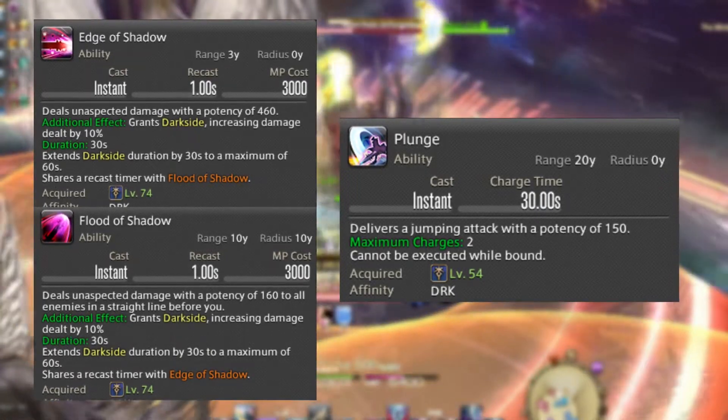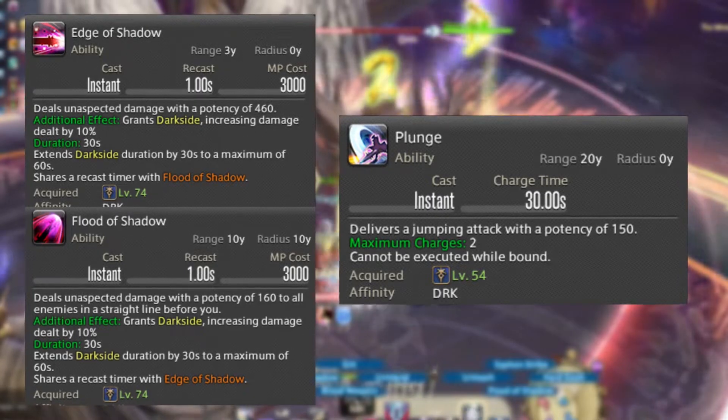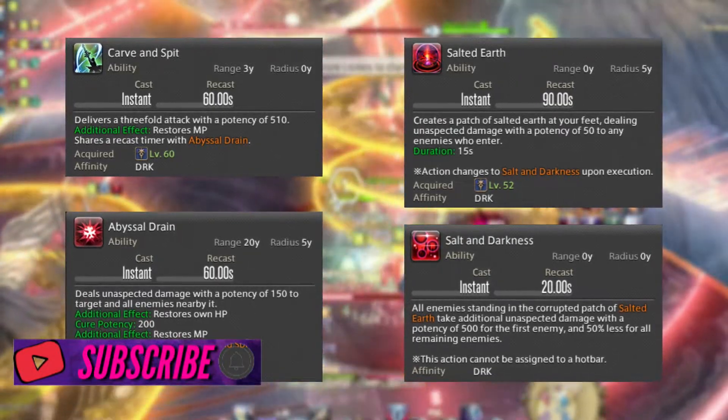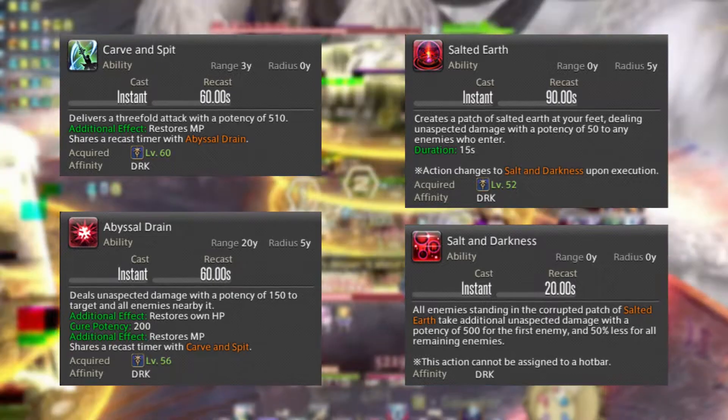There is no difference aside from it being a multi-target skill. We then have Plunge, Dark Knight's gap closer. At later levels you will get 2 charges of this in your arsenal. After Plunge we have Carve and Spit and Abyssal Drain. The thing to note here is that both of these skills share a recast timer of 60 seconds.